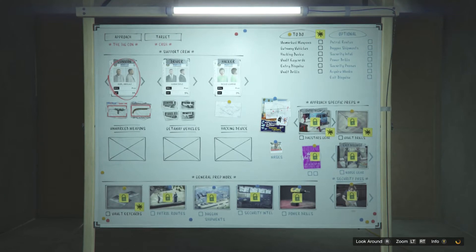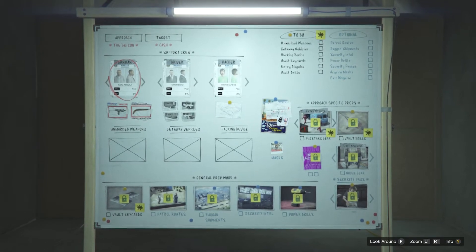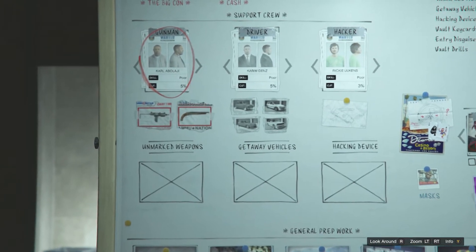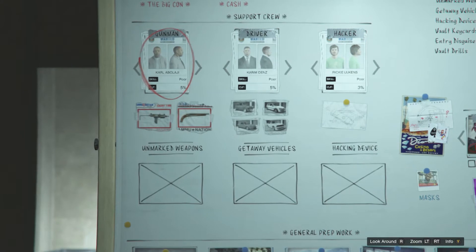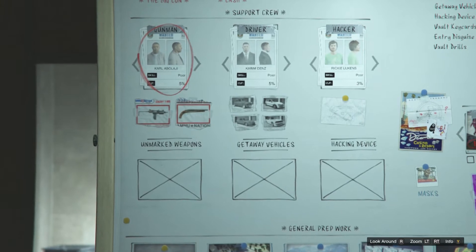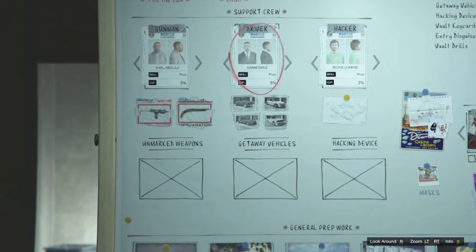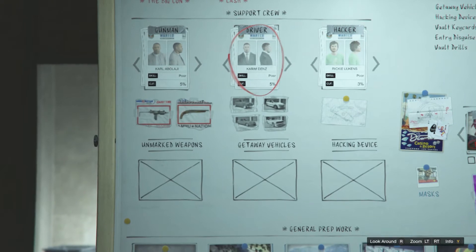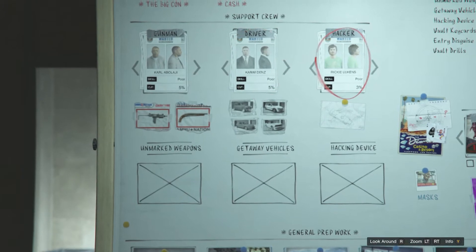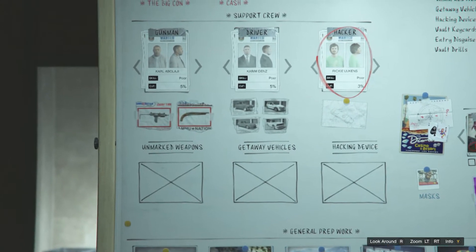Right now we can pick our crew. We need them at Mission Control organizing everything with me. Gunmen — these guys will use their contacts to source some unmarked weapons, and if you've got the spare cash they'll also help reduce the heat by causing a distraction during the getaway. The driver — they're going to set up your getaway vehicle and a switcher car to help you lose the cops. Better the driver, better the cars they can help acquire.